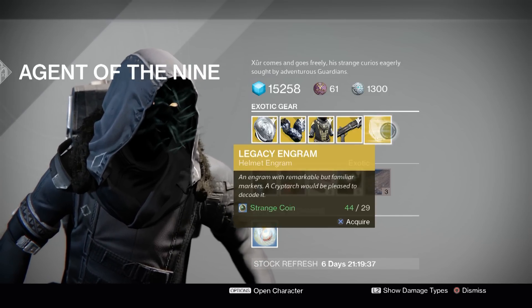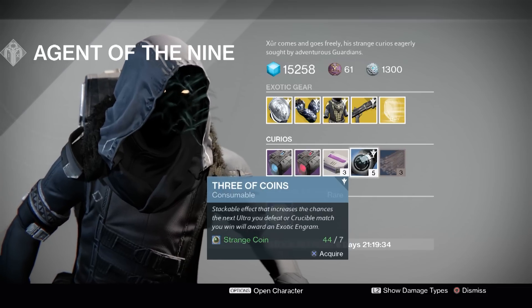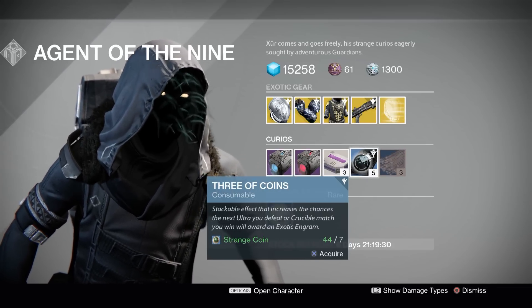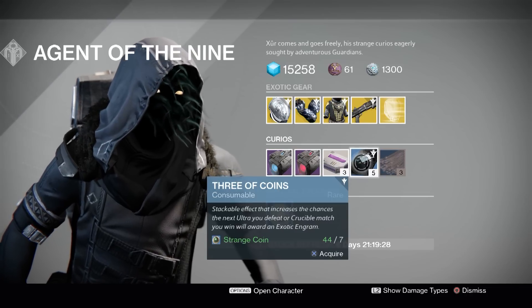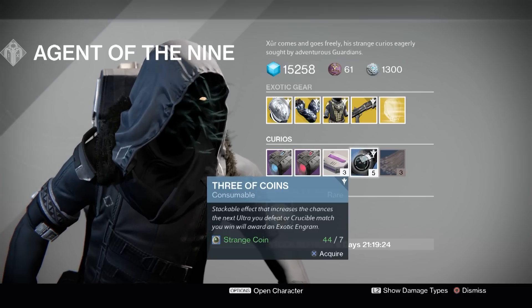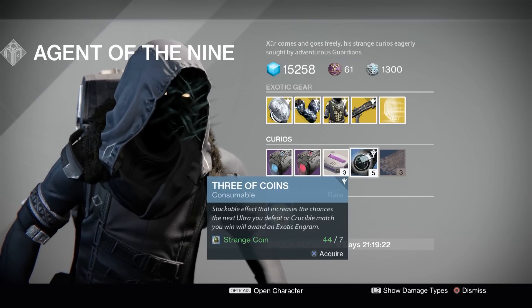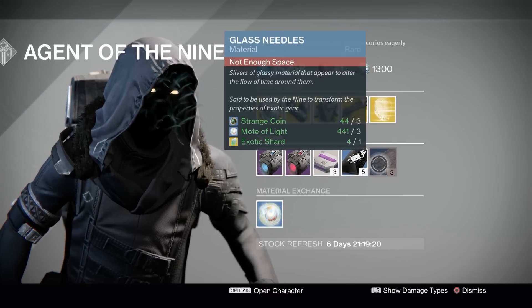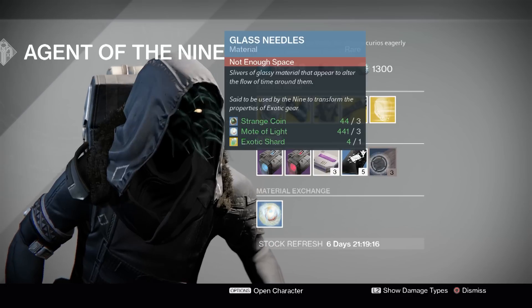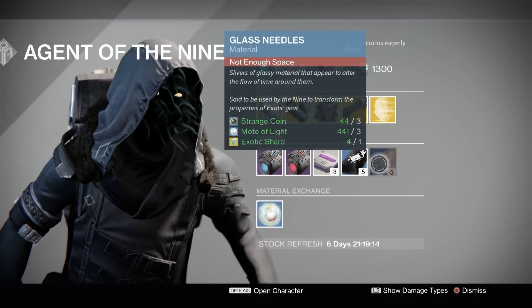Three of Coins — these are great. It's always a great way to dump strange coins if you have them. You can pop one of these before you perform any activity, like a Crucible match or a Strike, and it increases your chance to get an exotic drop from the boss or from completing the Crucible match. And glass needles are used for the Twist Fate option on exotic gear, which lets you re-roll the stats and get different random stats on your exotics.